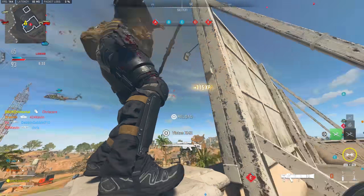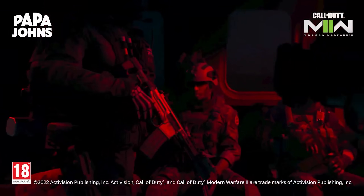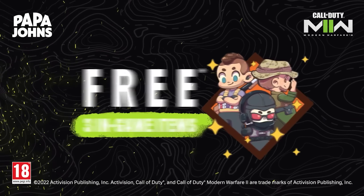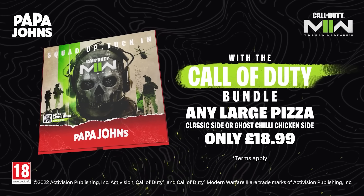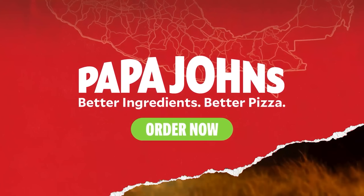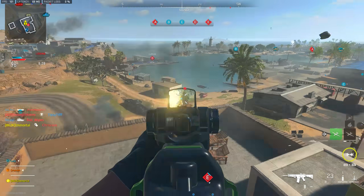We have another rare item — the Papa John's bundle. This is only available in the UK, and by ordering any large pizza, classic side, or chicken side you end up getting a new emblem, a charm, and a calling card all themed around Papa John's and pizza. So there are a lot of pizza bundles this year along with interesting operator skins based on the various food collaborations with MW2.